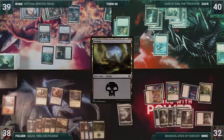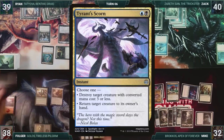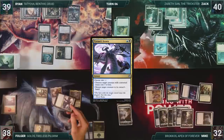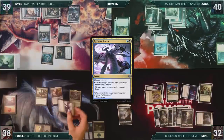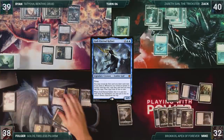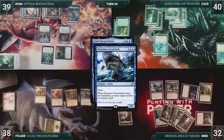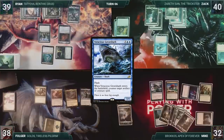Folger draws and then plays a Swamp for turn. He activates Golos, exiling a Tyrant's Scorn, Planes, and a Swamp. He casts Tyrant's Scorn, bouncing Brokos back to Mike's hand. He casts God Eternal Kefnet. In response, Mike flashes in Voracious Great Shark. The Shark enters and counters Kefnet. Season of Growth triggers, and Mike scrys one. With nothing else, Folger passes the turn.